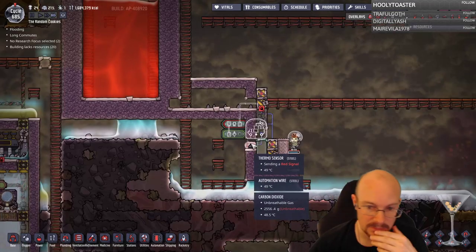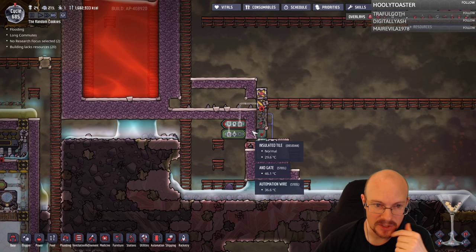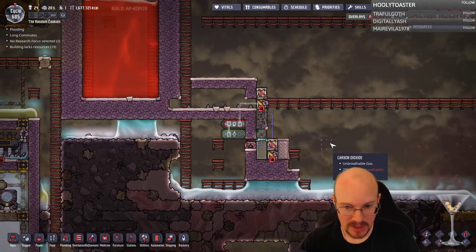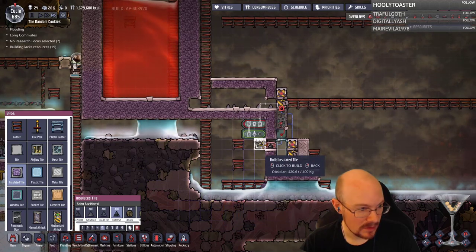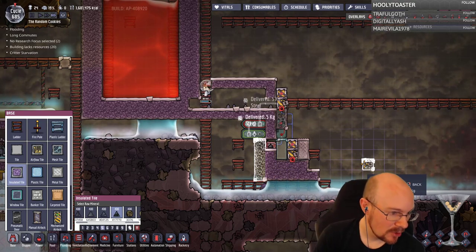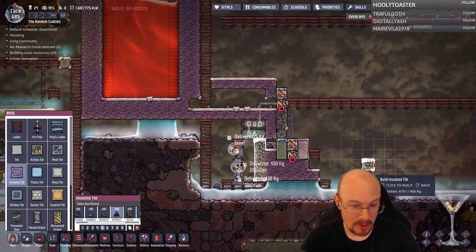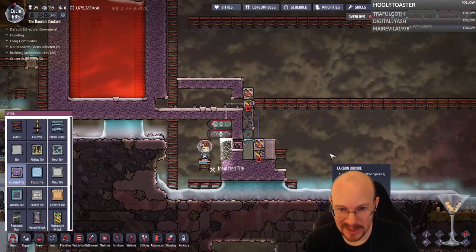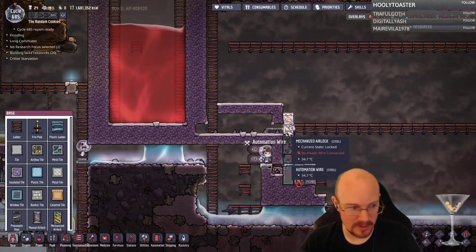I'm going to need to get water into this little slot. I could put a vent here and just dump water in — that's probably the easiest way, but I won't worry about that yet. Now I should be able to close this off. Zombie spores are a big deal because they cause a huge stat penalty that lasts for many cycles — well, let's hope I avoid that happening.